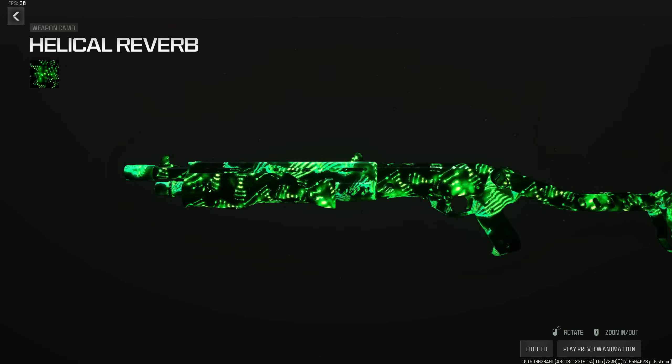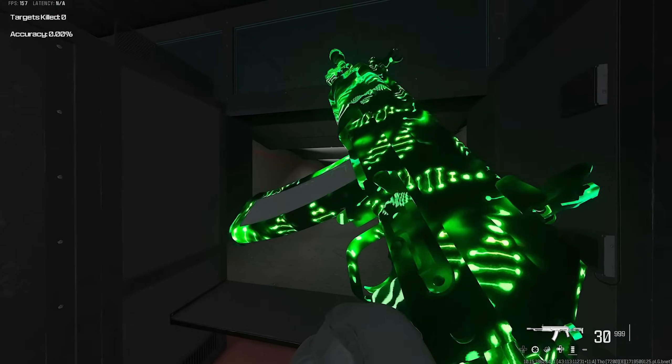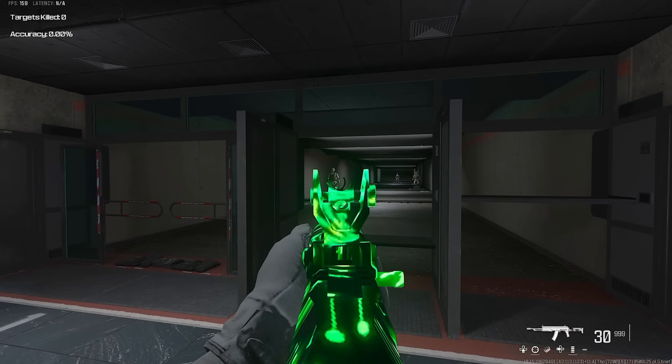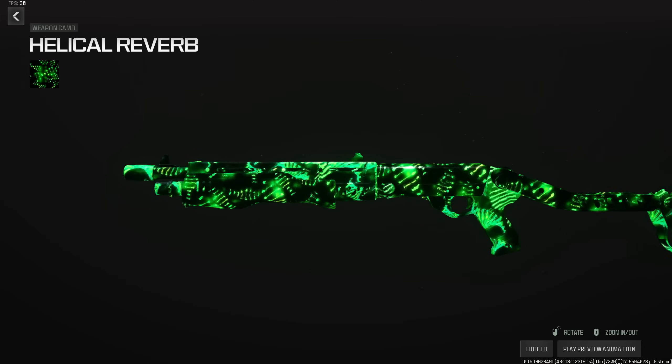The next camo is the animated Helical Reverb. To unlock it, you need to complete all eight weekly challenges — it will be available in the last week of the Season 4 Reloaded update. As usual, these camos are here for a limited time only. If you don't complete every challenge and unlock it, you'll miss out, because in Season 5 a new camo will come in and replace it.